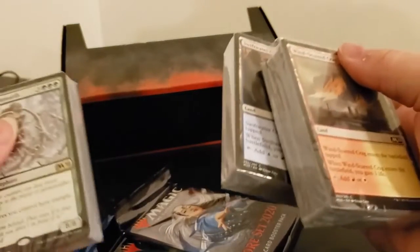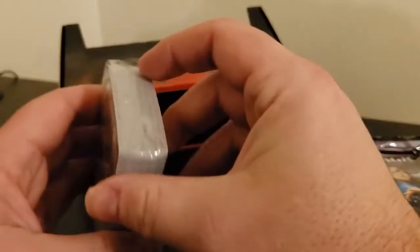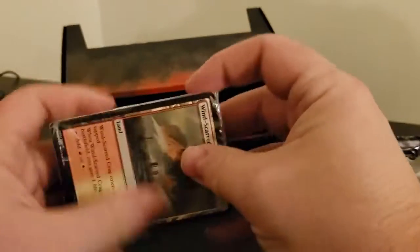It looks like it's just four packs of random stuff to open, so let's start with these to see what's in them. I think they're a mix of cards and land in each of these. Let's see what kind of rares you get out of one of these — these are supposed to be random.